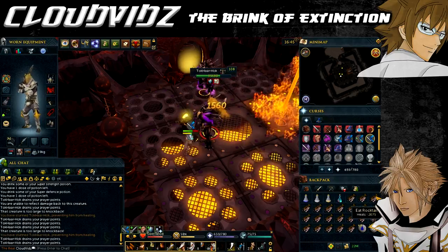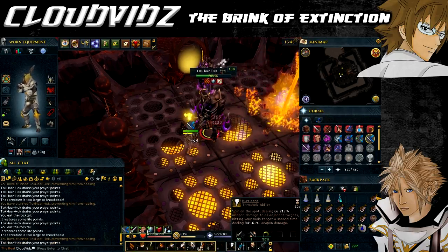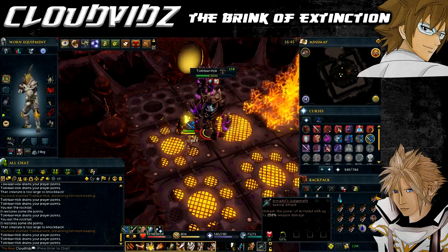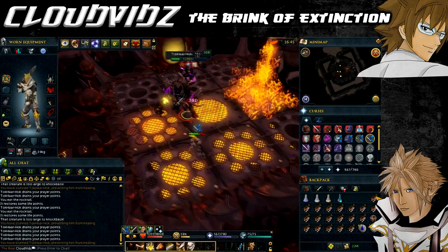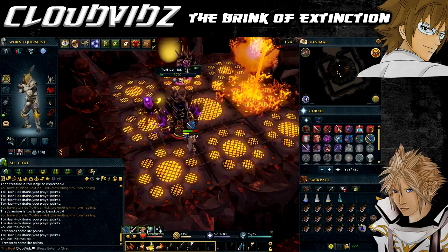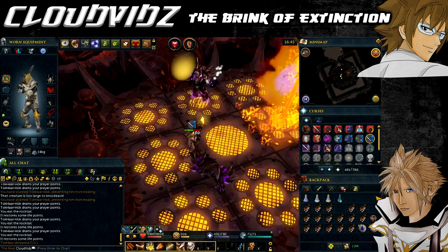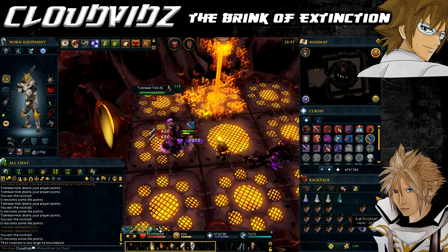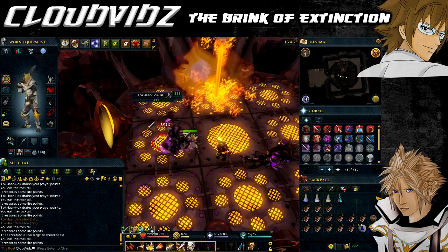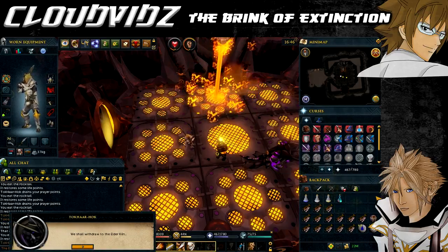The battle is safe - if you die no items are lost and you spawn just outside the cave entrance, though you'll need to restock supplies. It took me a couple of attempts; originally I tried hybrid armor and switching styles but got overpowered. Going full melee with prayers and potions, focusing purely on Tokar Hock, let me end the battle quickly though I used a lot of food. If one combat style isn't working, try switching to your next strongest. The key strategy is to focus on Tokar Hock and keep a stunning ability ready for when he tries to reach the lava.